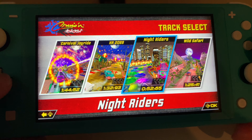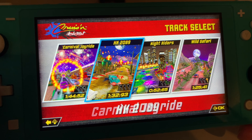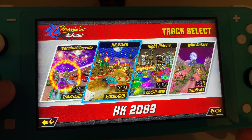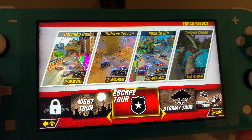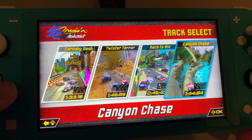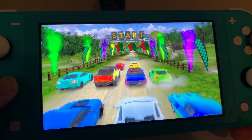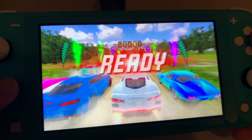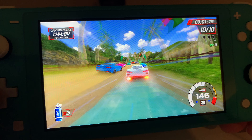I had to turn the sound down — I'm not 100% sure if the theme song is copyrighted on YouTube, so I had to turn it down, which sucks because I really like it. Let's pick one of the tracks. Let's try Canyon Chase. This is one of the tracks that is on the Switch version only. I always like the zoomed-out view of the car; you can kind of see what's coming at you a little bit more.